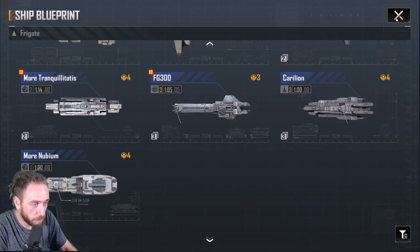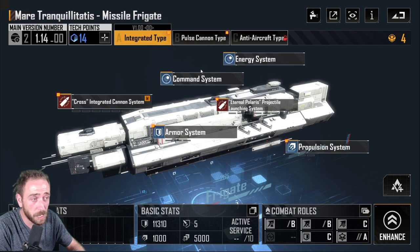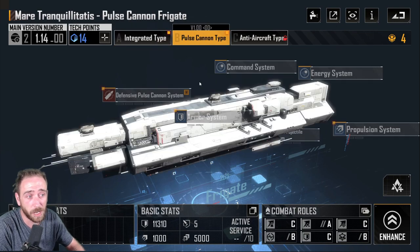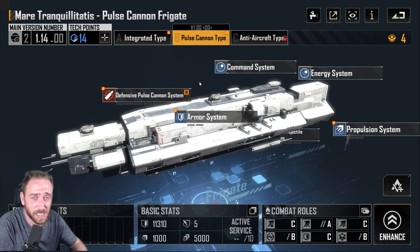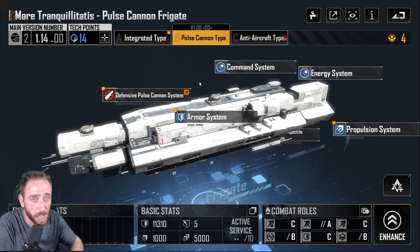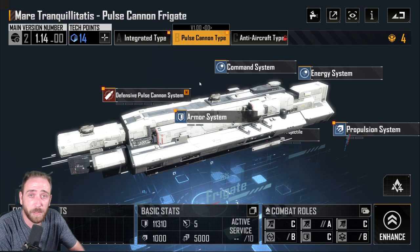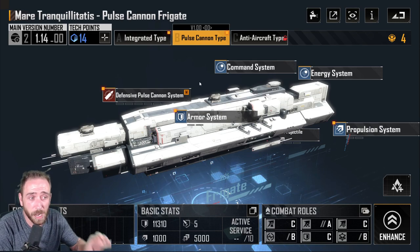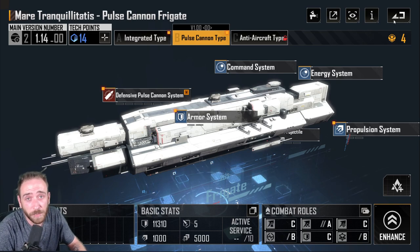One major weakness of evasion fleets is aircraft — fighters do the most damage to frigates. A tip: if you have the Mere Tranquilatis pulse cannon type, that's the air attack frigate and it's an absolute monster at killing fighters and corvettes. It's currently one of the best anti-aircraft ships in the game. With that ship, you don't have to worry about your frigates taking hits from aircraft because it deals with them very quickly.